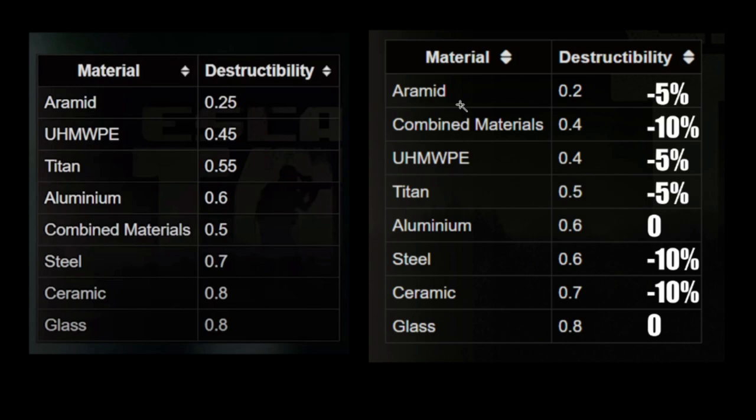Here we have the 12.8 stats, also showing the percentage change from the previous version. Aramid has gained 5% less damage dealt to the armor. Combined materials went from 50% damage to 40%, so now it is more durable by 10%. This is significant because combined materials is used in a lot of helmets and also in the class 5 face shields for the Alton and the new RIS-5 helmet.